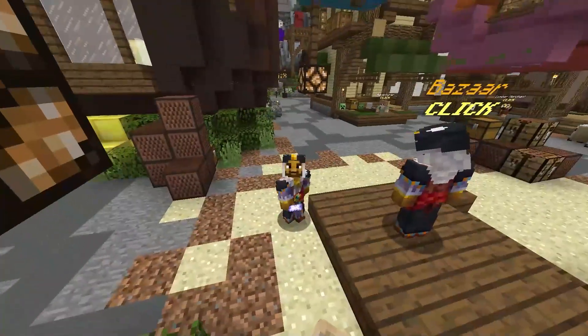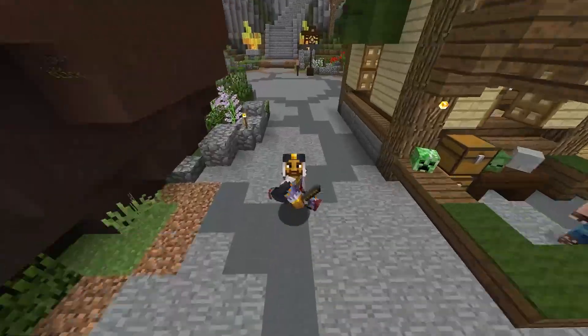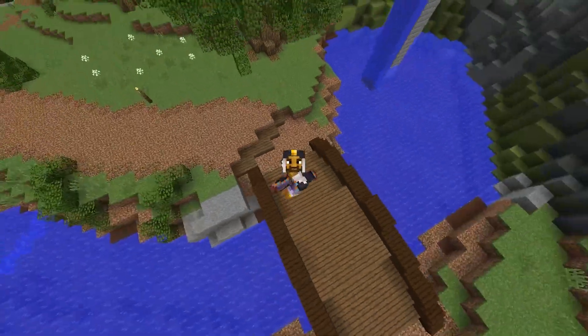Then we're going to craft it right up into an enchanted wet sponge and immediately resell that for a bit of profit. It sells for 95,490 coins. It's not a super high margin, so you will want to use buy orders and sell orders for this one.